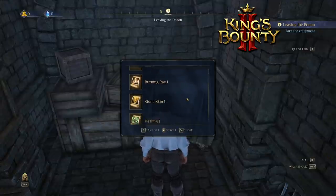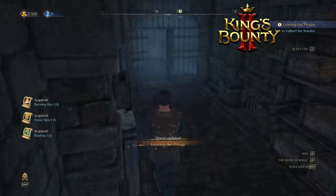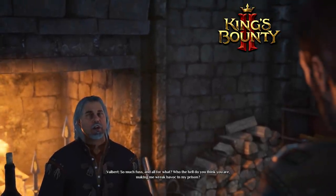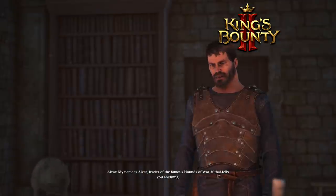Burning, gray, stone skin, healing — all useful, I suppose. I'm a prisoner and the prince told this guy to give me anything I want. Well, not anything...